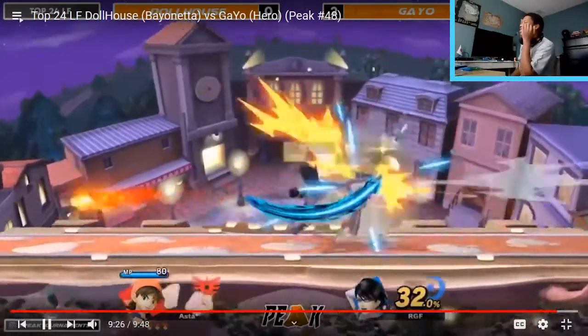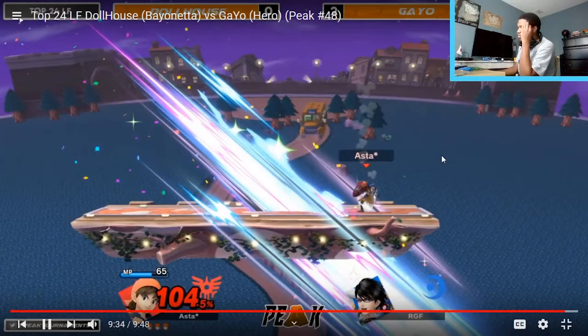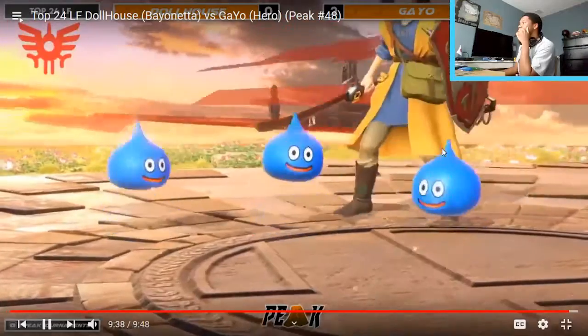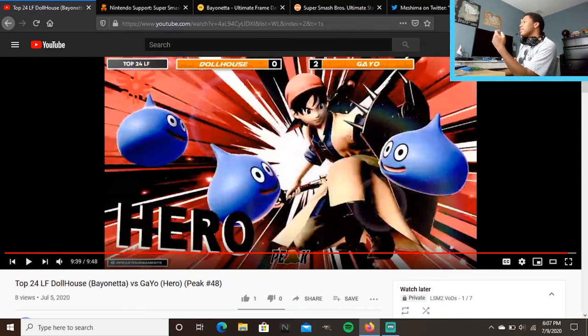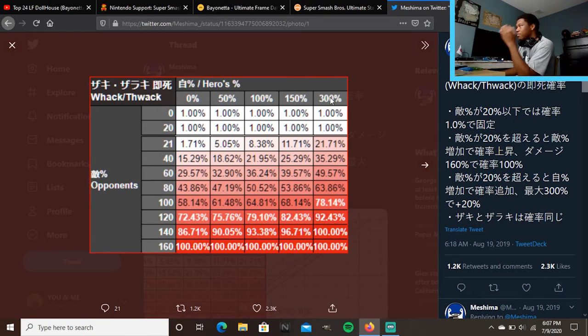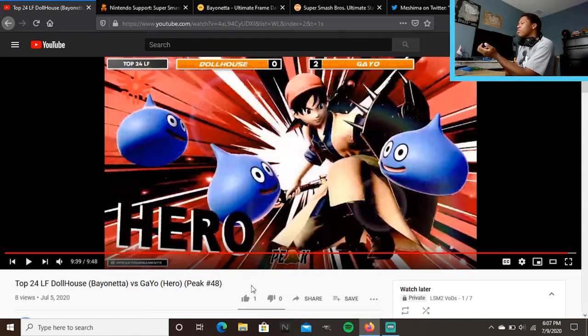Down throw forward air isn't going to connect at 100%, but predicting they're not going to go for the air dodge again — the thing about Hero when they're off stage is that if you commit to going so deep and they have Zoom available, that's going to hurt. A lot of the reasons Dollhouse lost did stem from Hero's RNG — Thwack killing early, Psych Up, shield breaks, Whack killing at a very low chance. Still, good stuff from both players. Thank you guys so much for watching and we'll catch you next week — bye everybody.